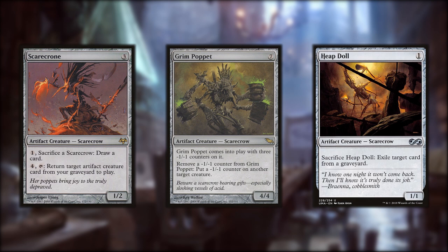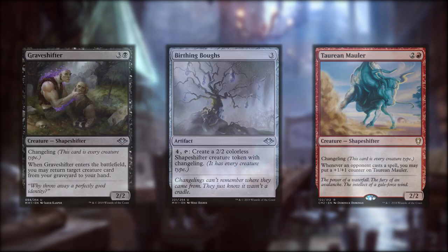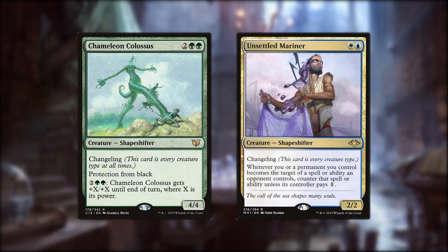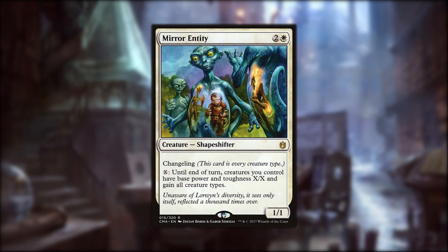While that's it for the proper Scarecrows, the Changelings have a close alliance with the Reaper King's gang. Irregular Cohort enters with another changeling, so that's two things you get to destroy. Graveshifter is a changeling that gets back a creature card, and Birthing Boughs can create a changeling for four mana. Taurean Mauler gets bigger with each spell your opponents cast, and Chameleon Colossus can get really big to finish out games. Unsettled Mariner gives your cards a layer of protection, forcing your opponents to pay one more mana to target you or your permanents. Adaptive Automaton and Metallic Mimic are low-costed shapeshifters that can become Scarecrows and buff them.